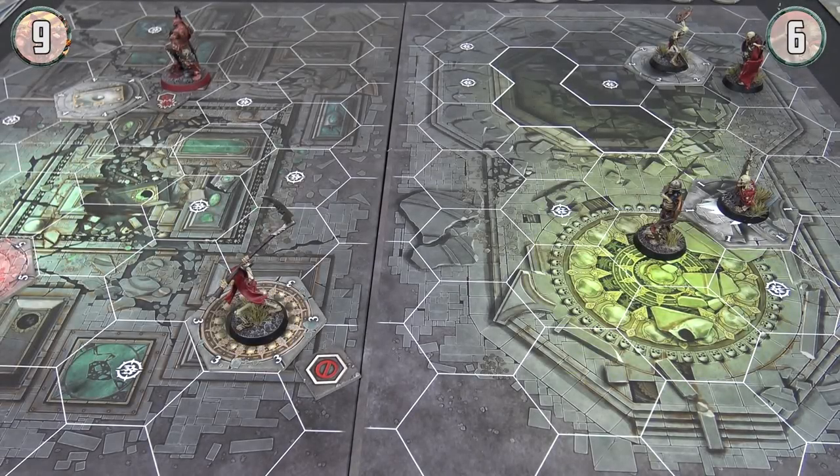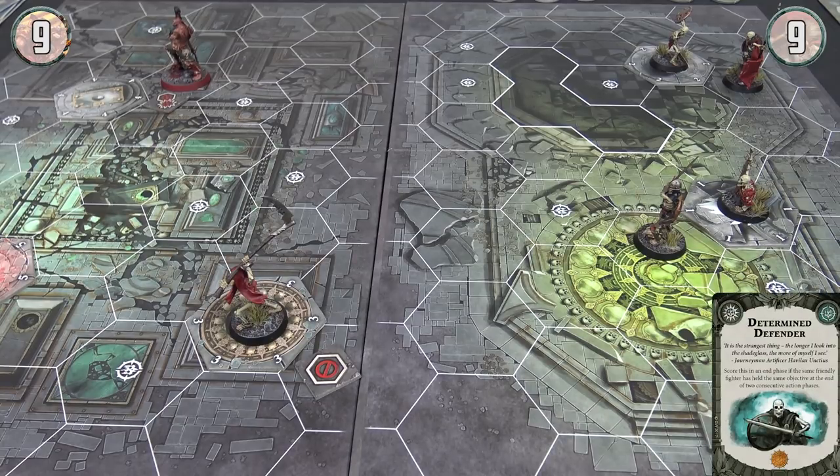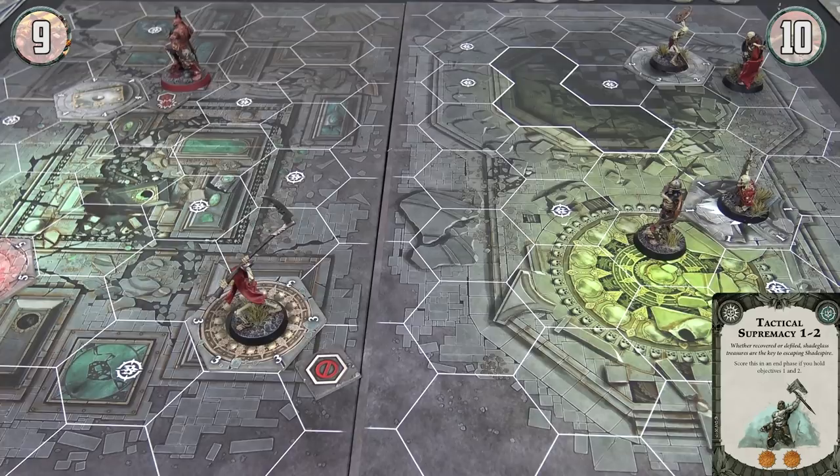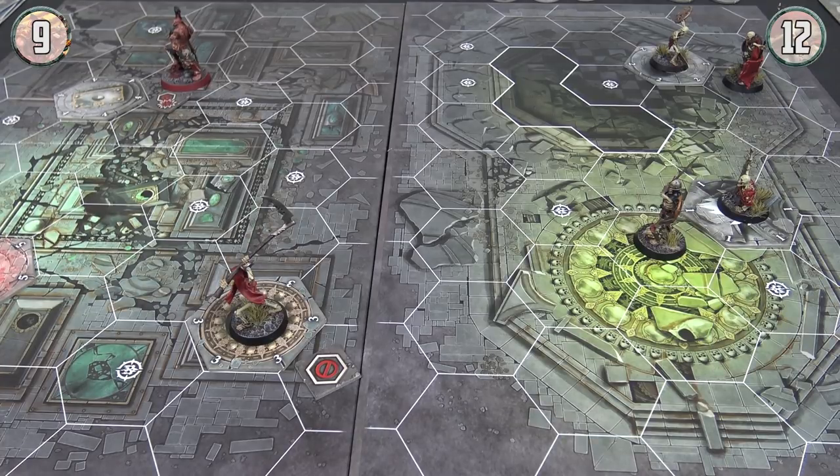Here we are at the end of the third turn. My Petitioner was on objective two — gained two for having the Shadowed Key. He also got Determined Defender because he's been there for two rounds. I managed to hold objective one, and I got Tactical Supremacy one and two for holding one and two. We believe that puts me on twelve points. Paul was at nine. Paul at the end asked: did you have objective four? Or was that guy there for a reason? I said nope — that is a glorious win for the Skellies! They can officially rest in peace until we get the ghosts from the next season.